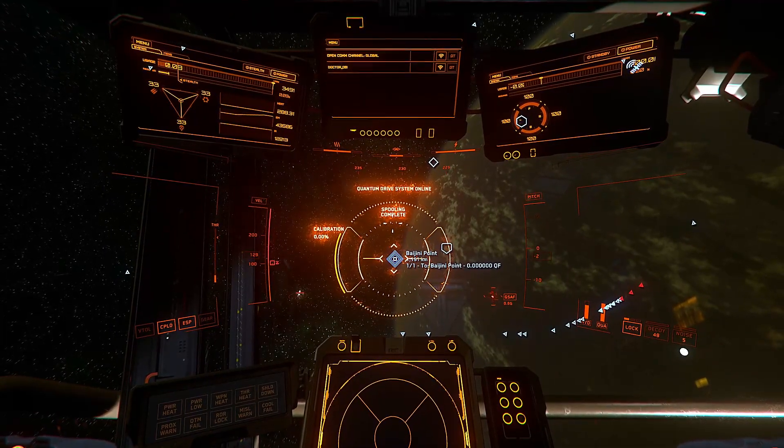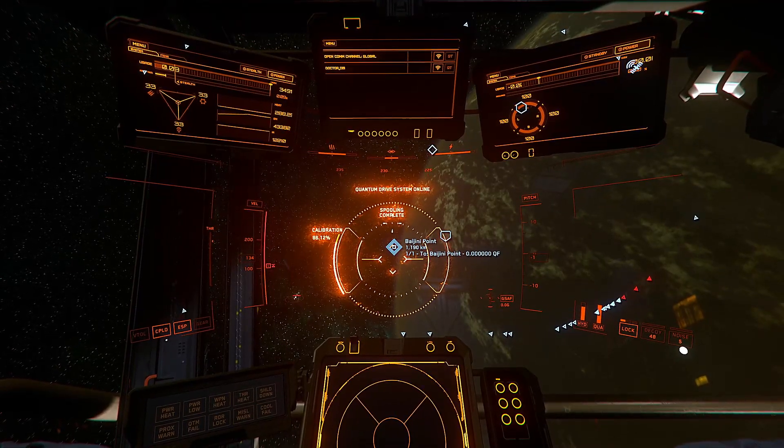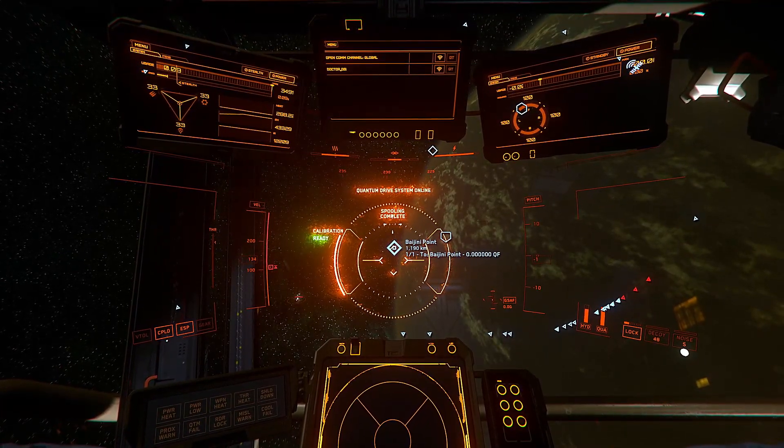Pressing the B key activates your quantum travel reticle. Align the reticle to your destination and then hold the B key to commence quantum travel. In this case we have selected a destination of Baijini Point, an orbital station over ArcCorp. Don't worry, it's not a scam.